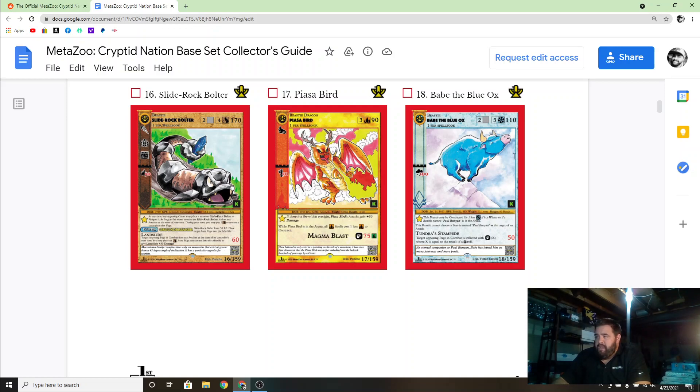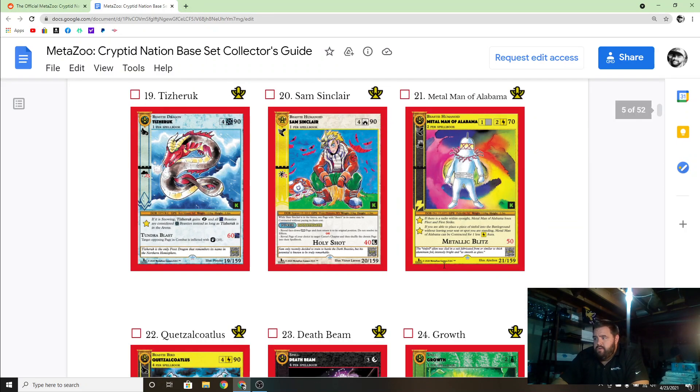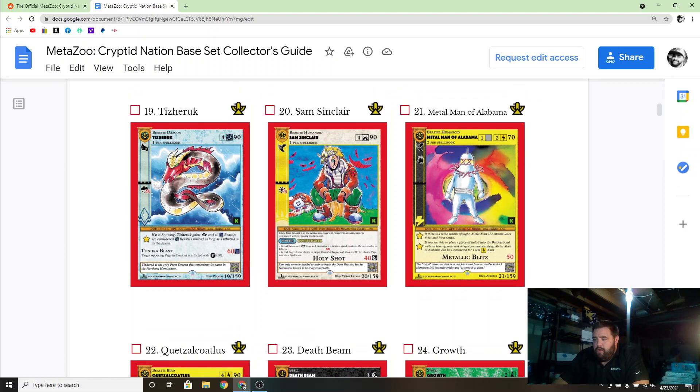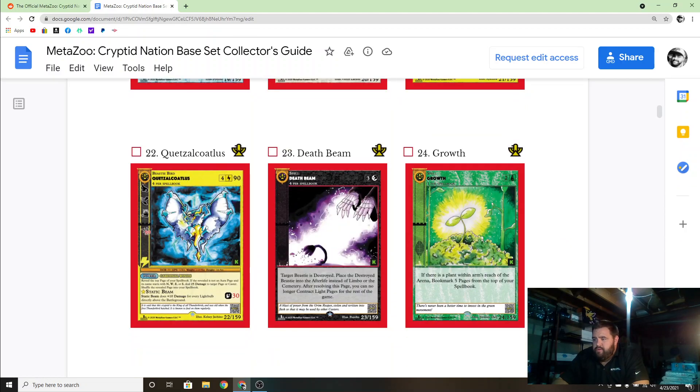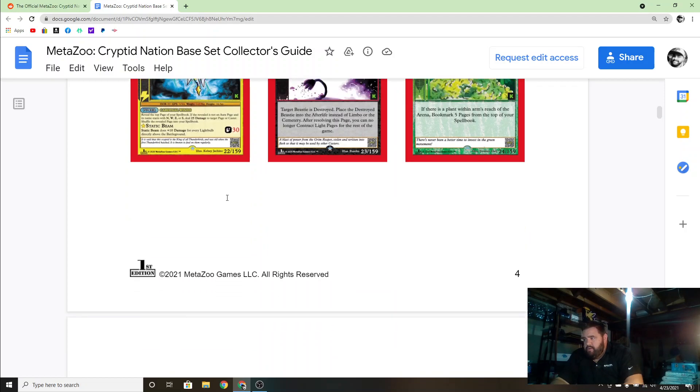I actually looked up Babe the Blue Ox on eBay and was gonna buy one — it's like $120. The holographic looks pretty dope. The eyes in the back of this Sam Sinclair remind me of Haunter or Gengar. And this one — I kind of want it because it reminds me of Zapdos, it's pretty sweet.